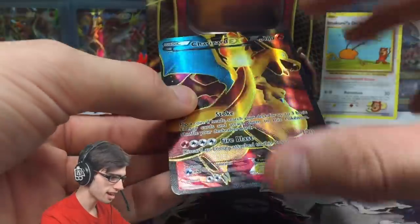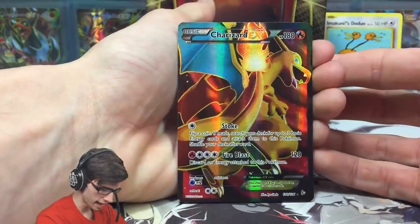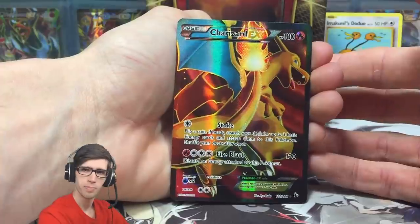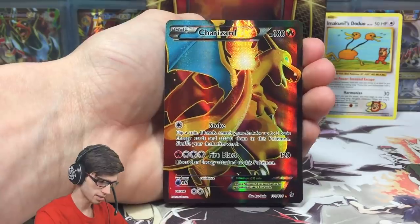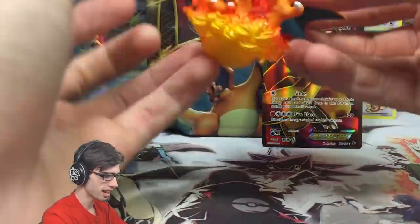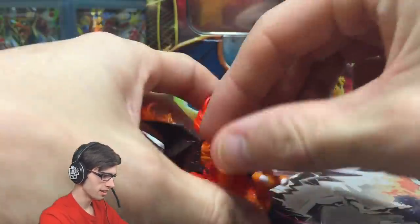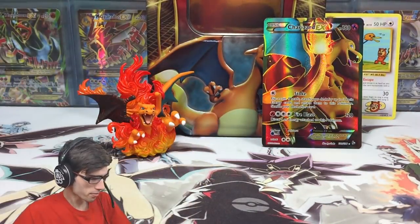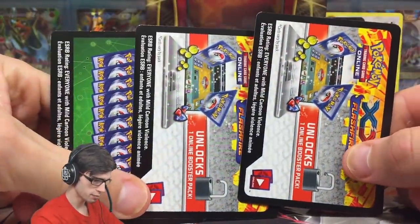We cannot forget to appreciate the feature of the tin — this Charizard EX full art from Flash Fire. This thing is epic. It's got 180 HP with Stoke and Fire Blast — it looks so good. And let's take a moment to appreciate this Red and Blue collection figure to make the Charizard shrine complete. With that said, we're gonna head over into the Amity after show and crack into these packs.